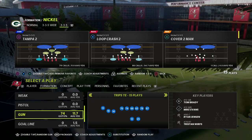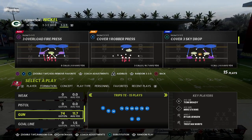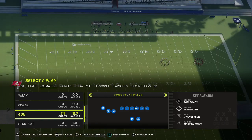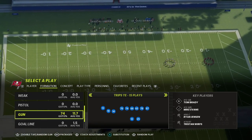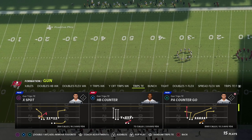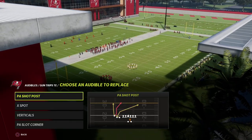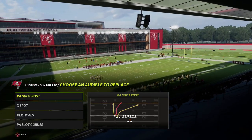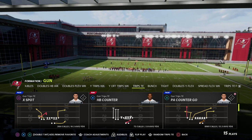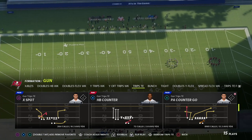Today we're sharing one of my favorite route combinations — an oldie but a goodie — out of the trips tied in inside cross play breakdown. We're primarily looking at this as a way to beat man to man. Man to man, in my opinion, is one of the best defenses right now for trips tied in, and some of the best Madden players in the community are running this defense at a very high rate.